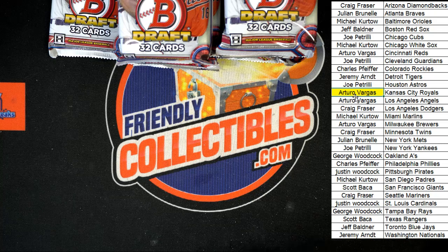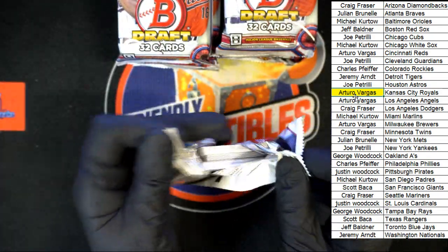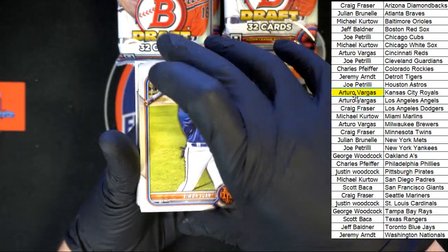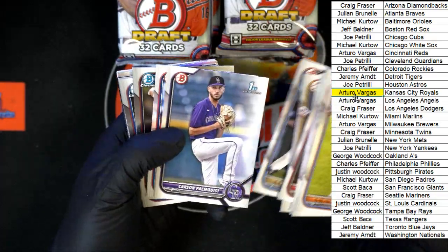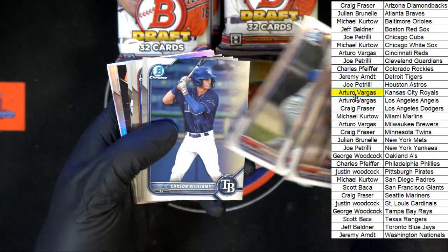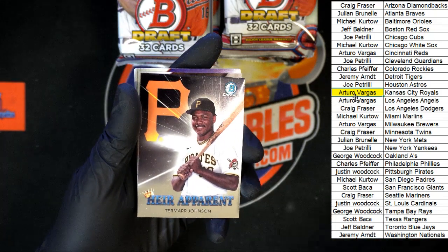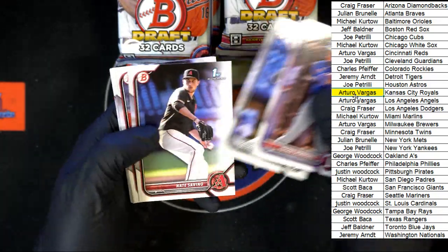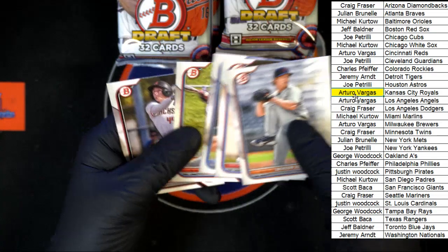I'm gonna take a look at that foreign substance — I don't know if it's pine tar. Pack four: Simon, Juan, Parada, Brady House, Williams, Hernandez, Hughes. Heir apparent Tamar Johnson for the Pirates. Pintar for the Diamondbacks, Paulino for the Red Sox. We got Jackson Joe, McLean, and Pintar to end it.